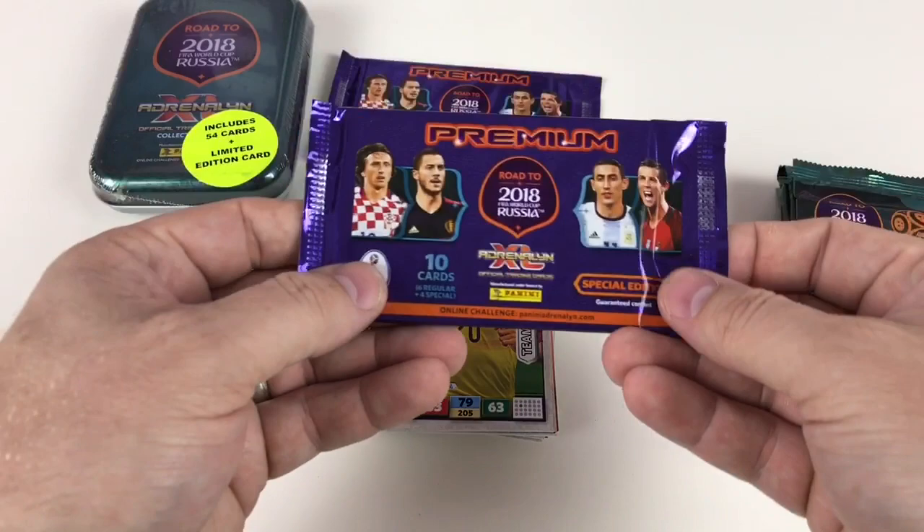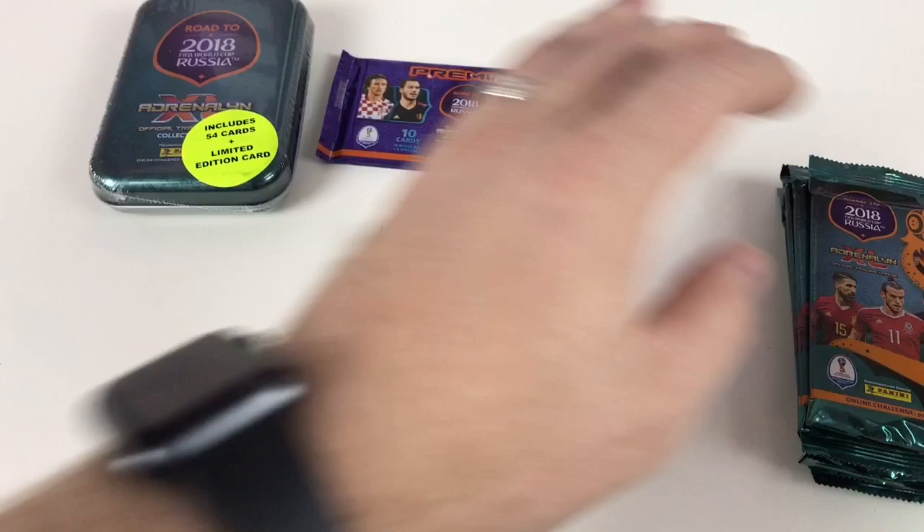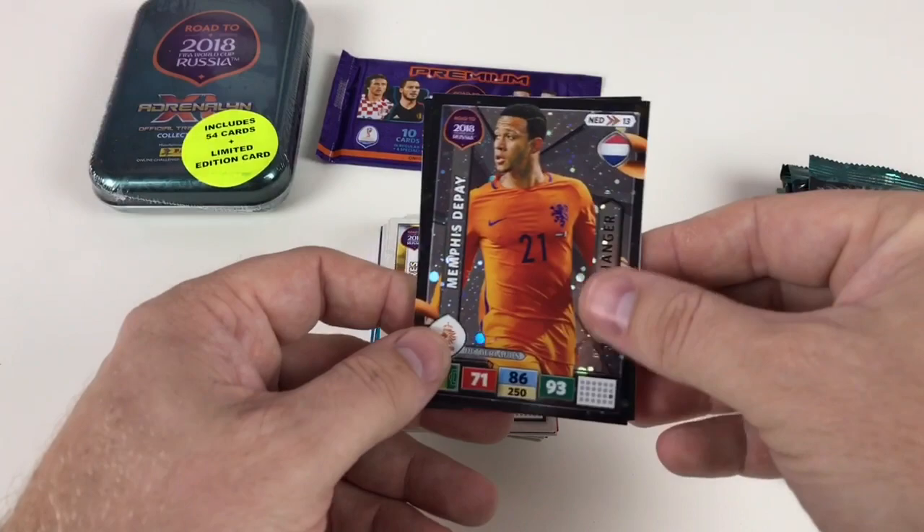Let's do a premium pack. You get six regular cards and four specials, and one of those specials is a guaranteed limited edition. Just to give you a heads up: normal card packs cost a pound, premiums cost $3.99, and gold premiums cost about $7.99 a pack. We've got a game changer Memphis Depay, and remember you get four premium cards.